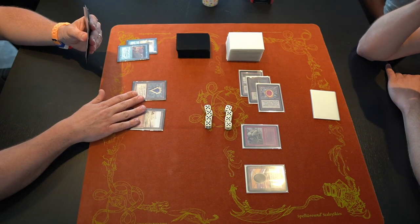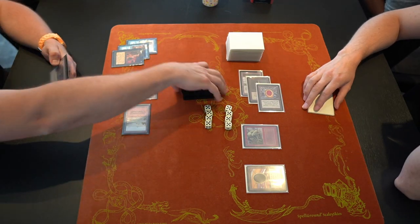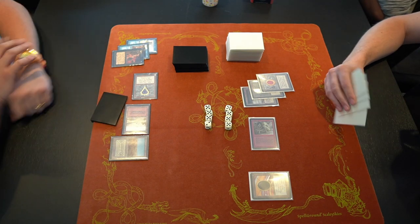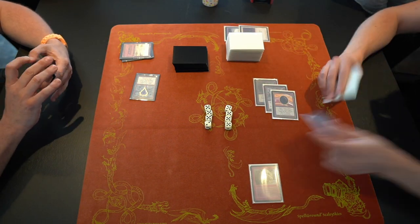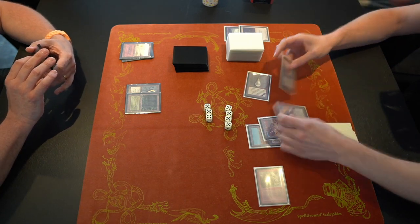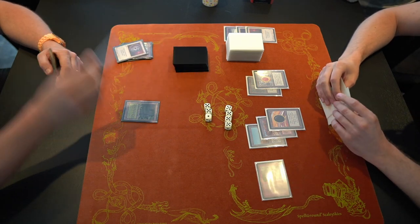Looking at the graveyard — Ancestral Recall and Time Walk are already in there. D takes an extra turn but hasn't found any lands, so he tutors for a land. Both players are having incredibly broken starts. D attacks, dealing two damage since Setch Troll is still a 2/2. Then D plays Armageddon — a great play given all his Moxen since he doesn't need lands as much as Anna does.